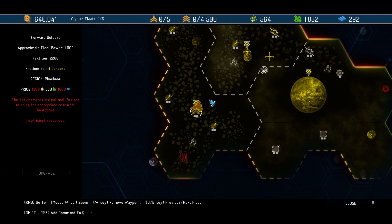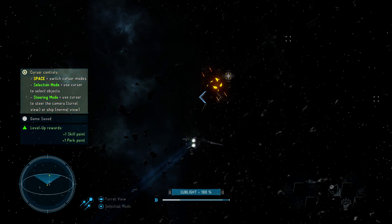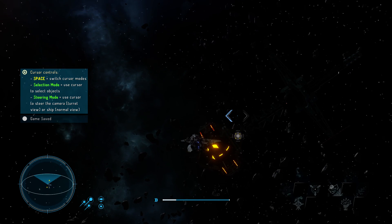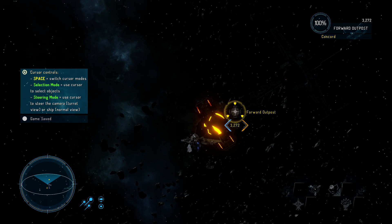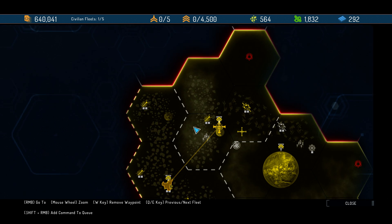And here we've got a forward outpost. I don't think we can actually dock with them, or can we get missions from them? No. So what we will do is we will go here and get ourselves some missions.